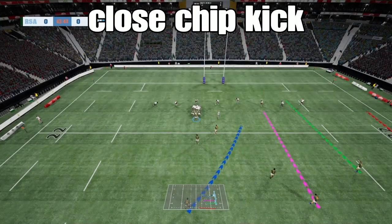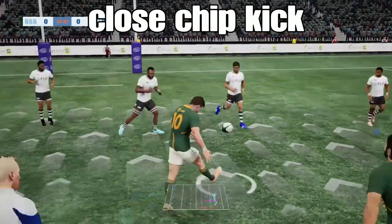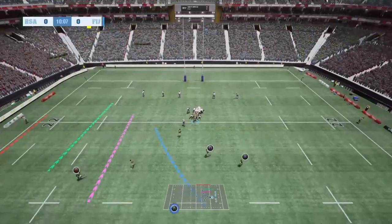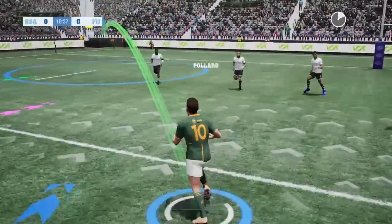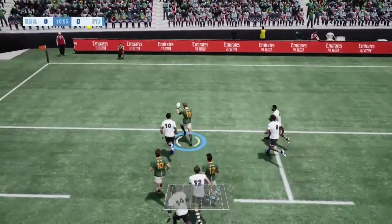The next one is the close chip kick, and probably the most easy and reliable set play in the game. If you are trailing and you are close to the opposition end and you need to score some points, then this is the set play to go to because nine out of ten times you'll get it.